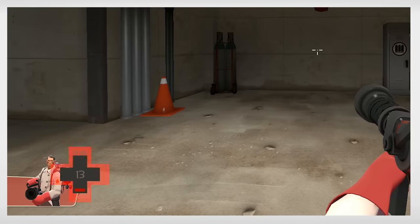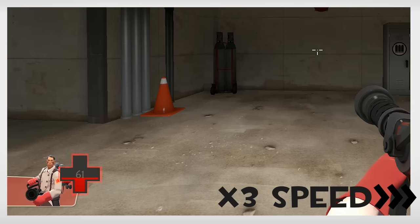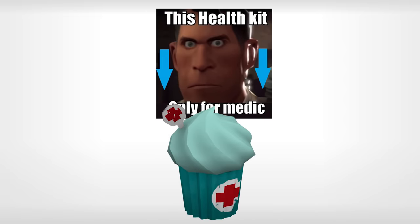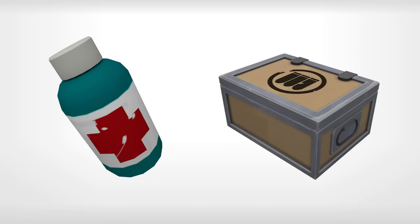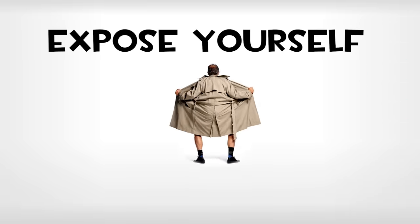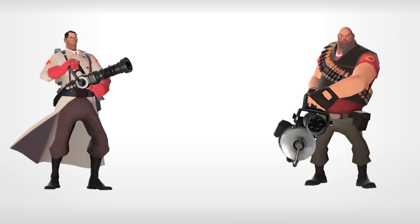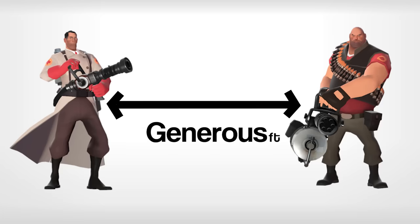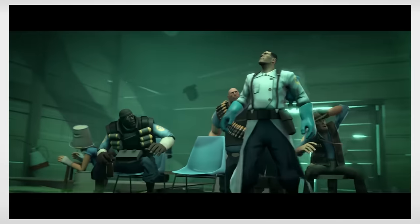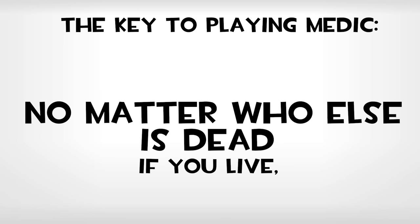The Medic also has a passive health regeneration of 3 points per second, which increases the longer you go without taking damage. Keep in mind that you always have priority with health kits above all other classes. Do not hesitate to step on one if your health drops below 130, just be sure you don't make the common mistake of picking up the ammo box as well, which other classes could easily use more than you could. The best way to keep yourself from taking a reluctant trip back to spawn is to expose yourself as little as possible — the other team can't shoot what they can't see. Heal from behind cover as much as possible, constantly keep a generous distance between you and your patients so you don't take any damage meant for them, and most importantly, always have an escape route ready if things start going south. No matter how safe you think you are, circumstances can change in an instant, so it's good to get in the habit of constantly moving and keeping on your toes. The key to playing Medic is knowing that no matter who else dies, if you live, you've won the fight.